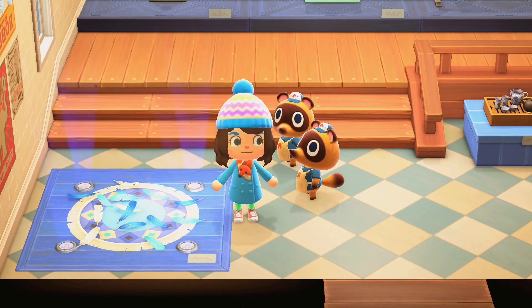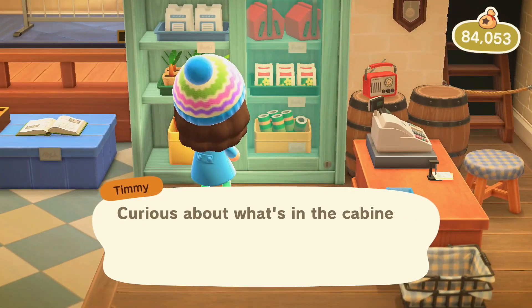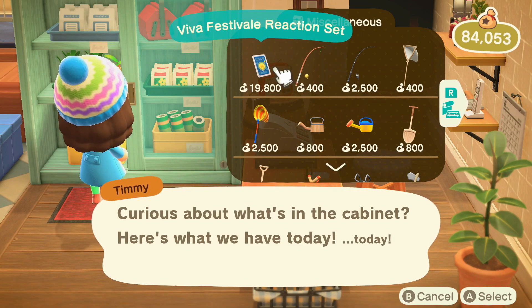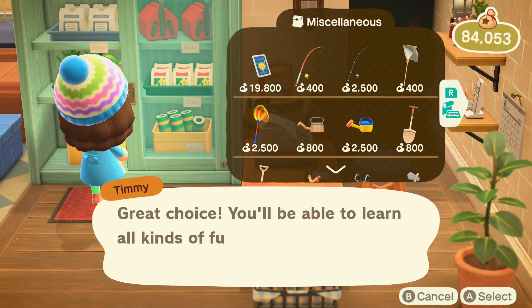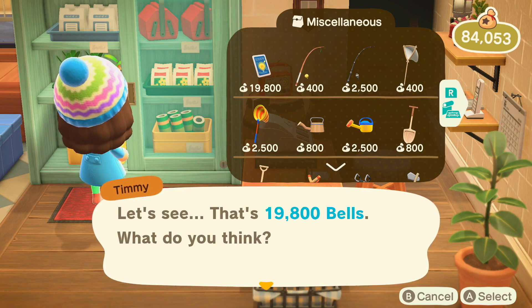After you purchase your first item, he will inform you there are new reactions available in the Nook cabinet. The Viva Festival reaction set is 19,800 bells and is only available until February 15th, just like the other festival items.